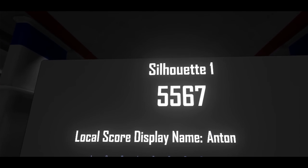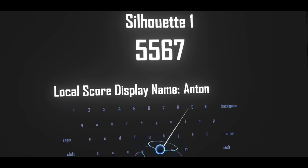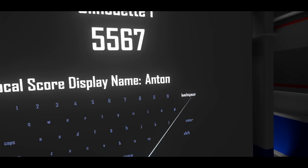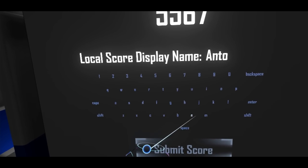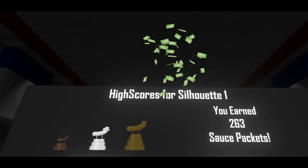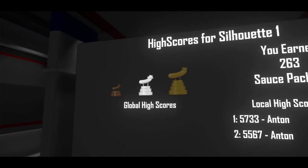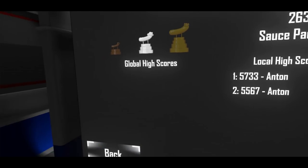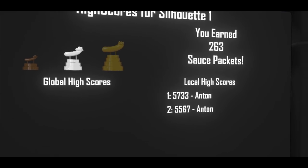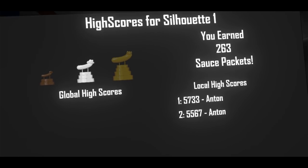That will bring you to the submit score screen. We have the sequence name, your score, and your local score display name, which is retained each time you enter it — but you can go back and change it. There's a fully functional keyboard here and we can click submit score. We get our payout in sauce packets as well as our rank. I added the local-only name entry specifically for those of you playing H3 hot seat who want to compete against friends on a single system.